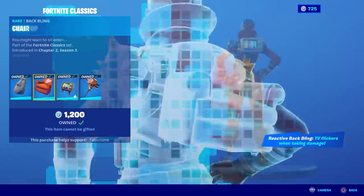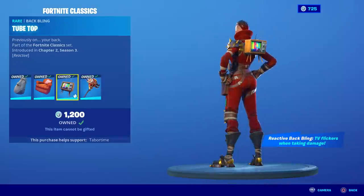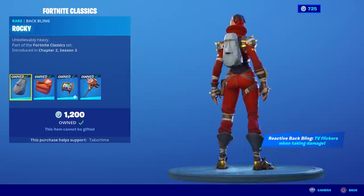The Fortnite Classics bundle gives you four items for 1200 V-bucks, including the reactive tube top back bling — three back blings and one pickaxe called the Nomax. Unfortunately this pack is not giftable; I don't know why they do this because it's basically losing them money. If someone wants to gift this to someone else, why wouldn't they allow that? So you have to spend the 1200 V-bucks yourself — you cannot gift this item.